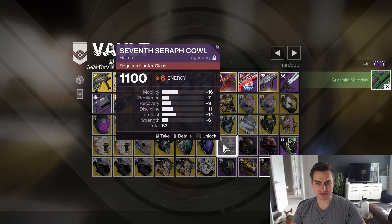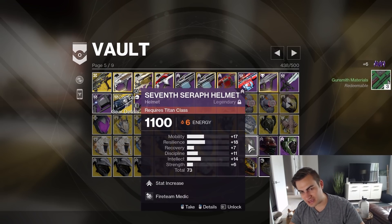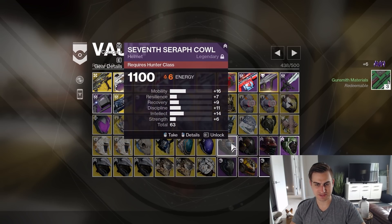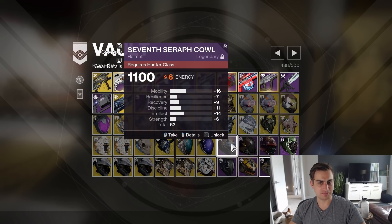I've saved like just relatively high stat armor from kind of the past few seasons, because you automatically get like one full set that has at least a 60-plus roll on it. This is Hunter with average stats — I just don't think I need that.